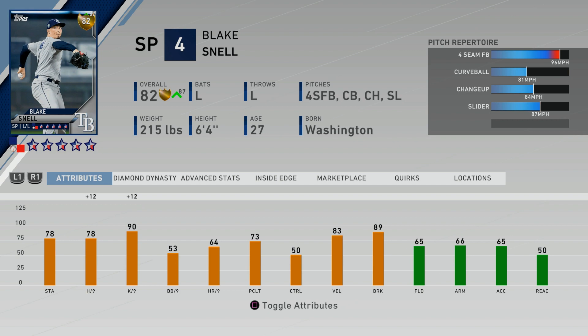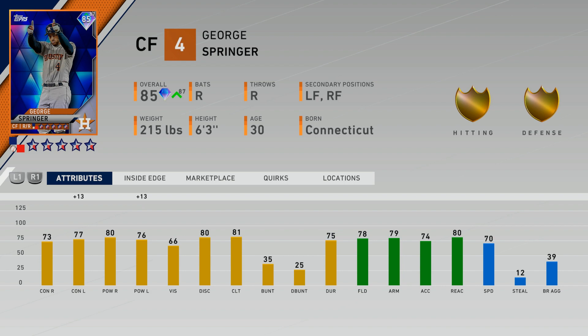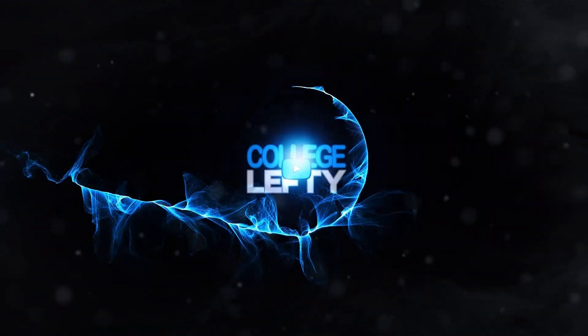Blake Snell is a power pitcher — his lowest attributes are walks per nine and control. Unless he just stops walking people, those attributes are less likely to go up than his hits or K per nine. His stamina isn't as high either, so reaching 85 overall might be tougher for Snell. George Springer is actually a card I think could eventually get downgraded — he's off to a rough start. I don't think it happens this first update since they probably wouldn't have made him a diamond if he were just a few games away from going back to gold. Let me know your roster update predictions in the comments — we'll have to wait a couple days to find out. I've been on a roll predicting headliner cards, but some other predictions haven't been as accurate.